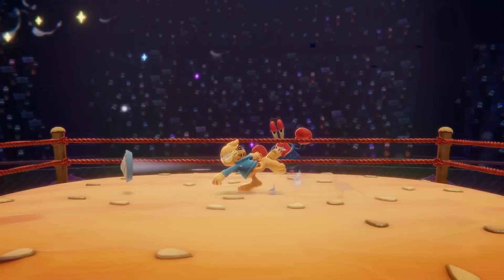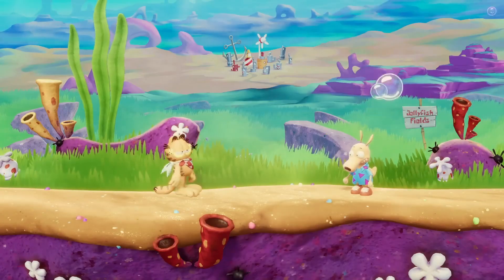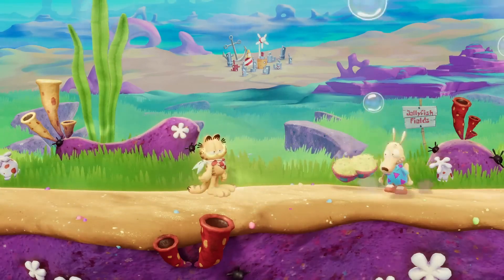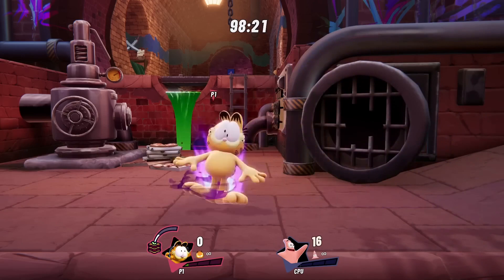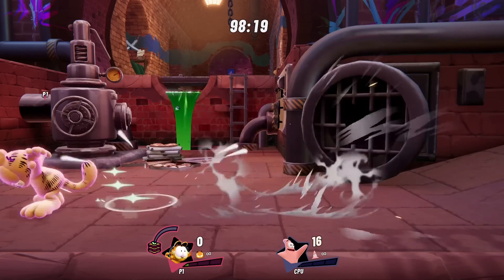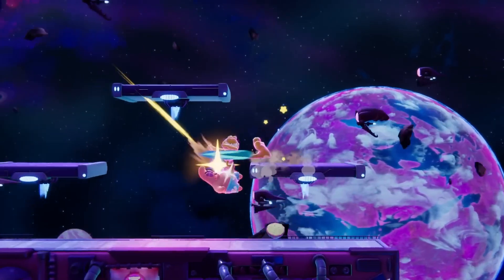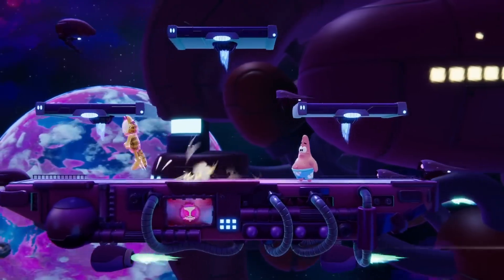Garfield is an all-rounder with slightly below average speed. However, any food-based attacks, such as his side special Pie Throw, will drop sweets on the ground that Garfield can pick up to fill his new food meter. When Garfield presses down special with a bit of meter built up, the lethargic feline goes into Sugar Rush! When he's in this state of the zoomies, Garfield runs, jumps, and falls a whole lot faster.